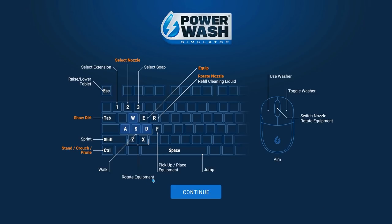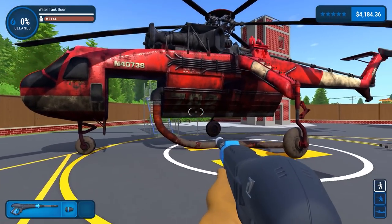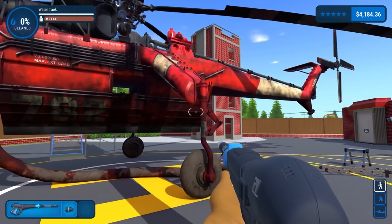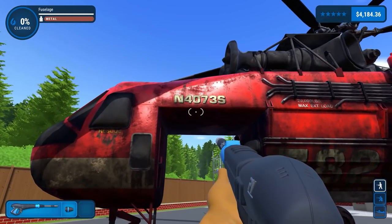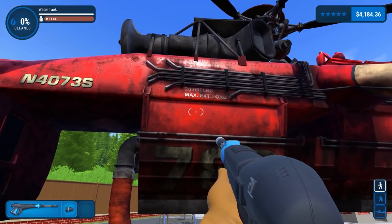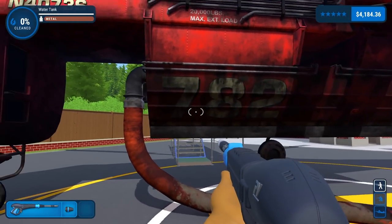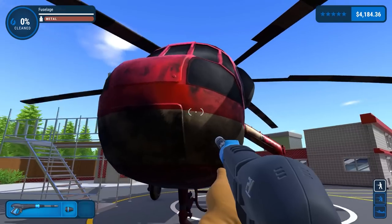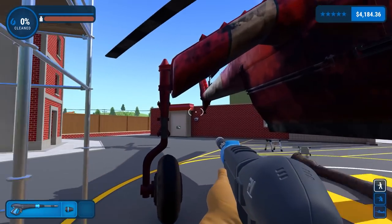We're going to have a quick look around — it's quite a tall helicopter. We'll clean most of the stuff we can and then use the cleaner. The helicopter's designation is November 4073 Sierra, it has a 20,000 pound load, and is also numbered 782. On the front it's dirty, on the side it's dirty, and everywhere else is — well — dirty.